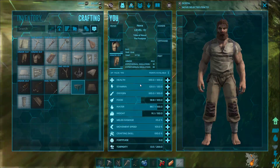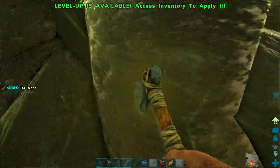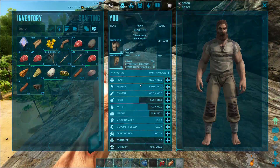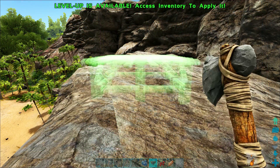I'm going to set up the engram for wooden foundations because we need to make a bunch, and we'll go super fast as I'm gathering a bunch of wood, thatch, and fiber from the forest nearby. We'll basically be skipping most of the gathering since you already know how to do that. Let me go ahead and get this foundation in my hot bar.